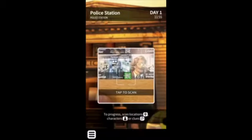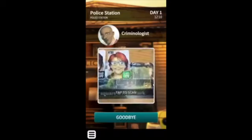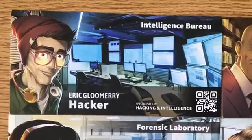The doctor would be really good to ask about for autopsy information. The scientist would be good to ask about physical evidence that you found at the scene. The criminologist is very good at human psychology, so he would be good to ask about certain suspects or certain people. The hacker is good at hacking and intelligence, so if you need information about something electronic, he might be the guy to ask.